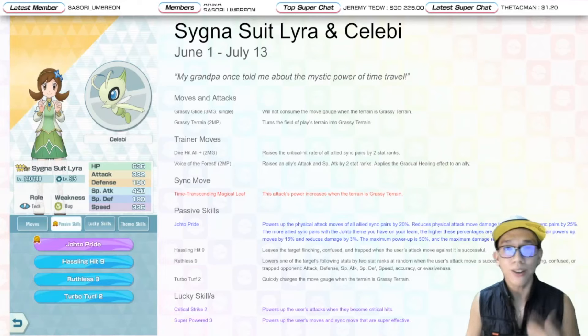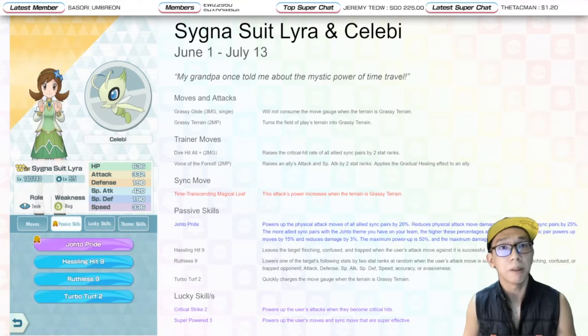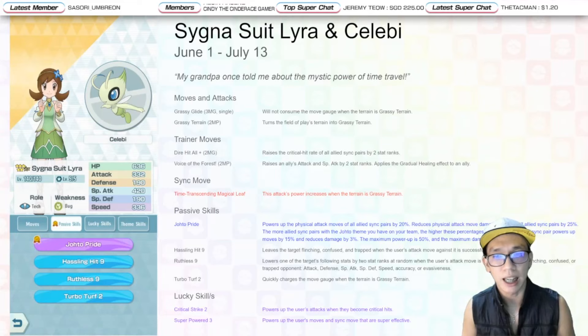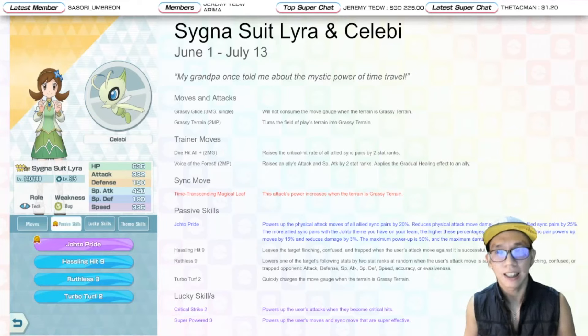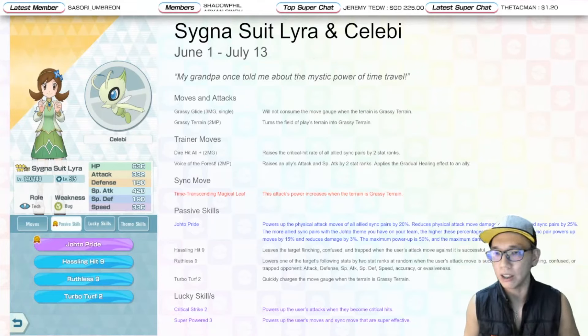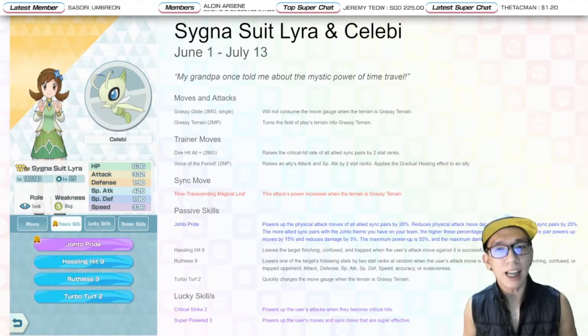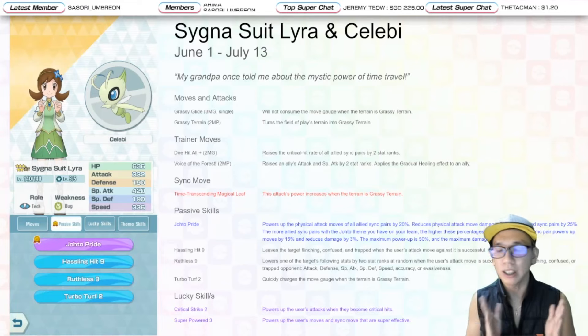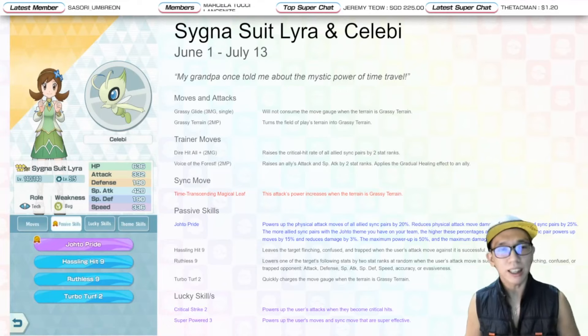Her last passive skill is Turboturf 2, which speeds up the move gauge when the field is Grassy Terrain. As a Master Sync pair, she has a Master Passive skill called Johto Pride, which increases everyone's physical attack stat in terms of normal attacks. Note that these Master Passive skills do not work with sync moves, only normal attacks. For Cygnus with Lyra it's physical attack; for Cygnus with Ethan it's special attack; and for Cygnus with Chris, Flag Bearer covers both.